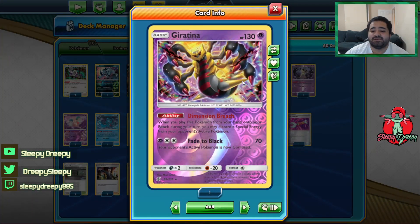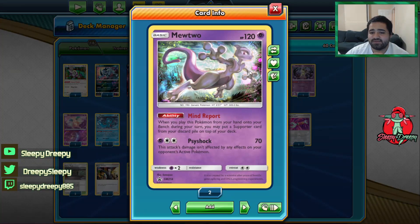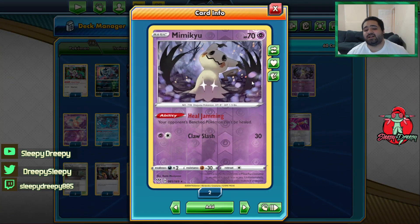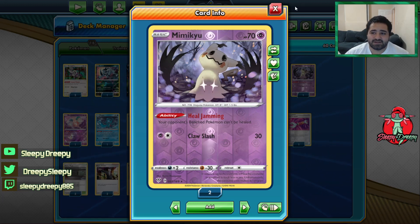Then we're playing Giratina. Dimension Break basically allows us to discard special energy if we need to. Then we're playing two Mewtwo's with Mind Report, which allows us to put supporters in our discard pile back on top of our deck. And then we're playing Mimikyu — Heal Jamming basically blocks any healing from Mallow & Lana and stuff like that from our opponent's bench Pokémon.